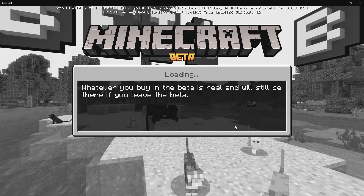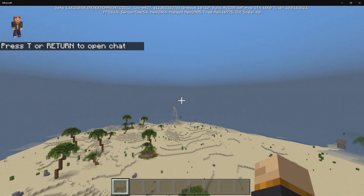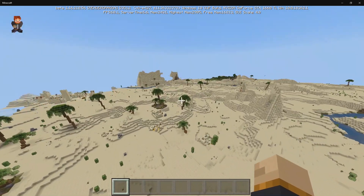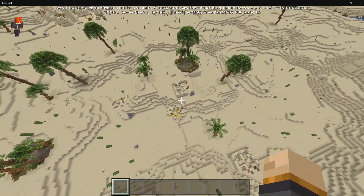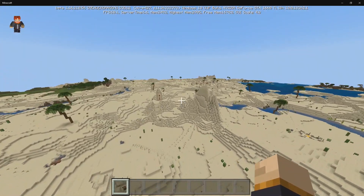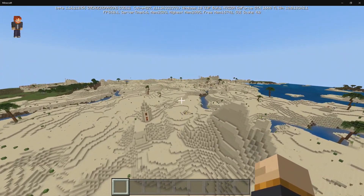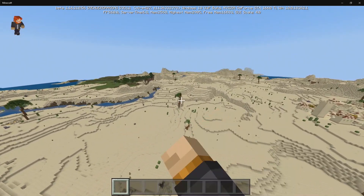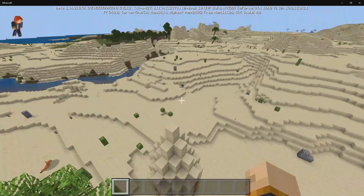To wrap up the video, let's take a look at the entire desert — this is what it looks like now. You can find palm trees all over the place, dungeons, ruined houses, and much more. There's a lot packed into this add-on. You may notice a few glitches, like a broken tree — there are going to be some bugs, but overall the desert has been transformed significantly.